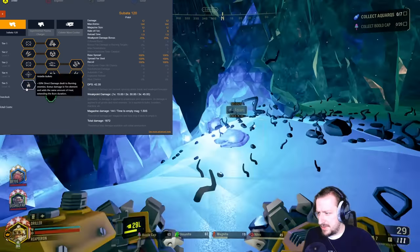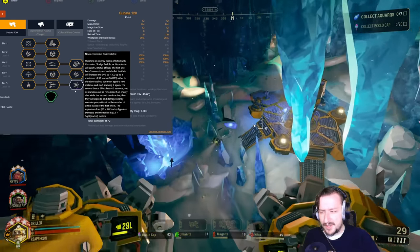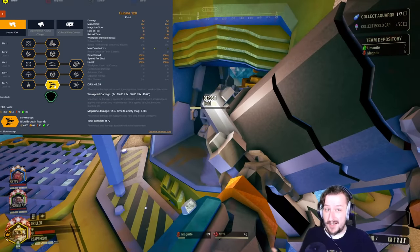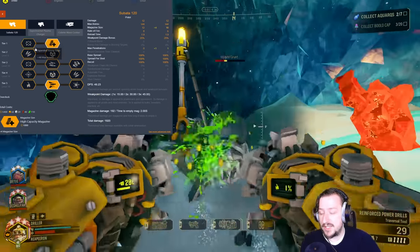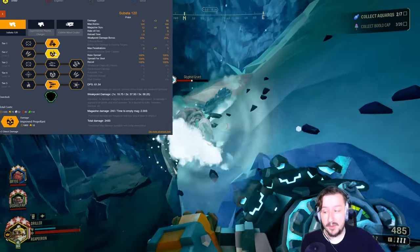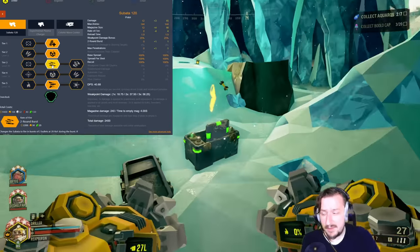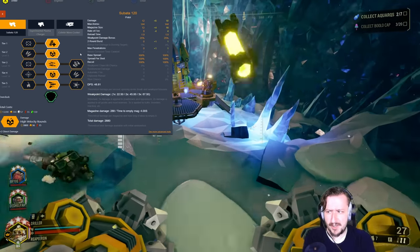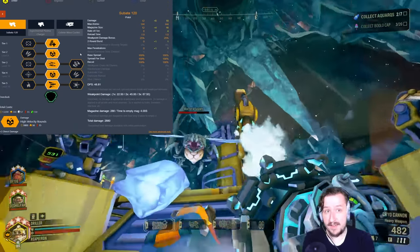The Cryo Cannon build is a bit interesting because both Volatile Bullets and the Neuro Catalyst don't really synergize with it — you can't apply corrosive or fire with the Cryo Cannon. So Blowthrough Rounds is essentially your only Tier 5 option, which is still really good. In Tier 1, take whichever you like; I prefer the larger mag size, but increased accuracy is useful too. In Tier 2, I like going with damage to break frozen things faster. Two-round burst is actually really useful when enemies are frozen, dealing a little more damage. In Tier 4, I also like more damage — a straight damage build for the Cryo Cannon is pretty useful and helps burst through larger enemies on Hazard 4 and 5.